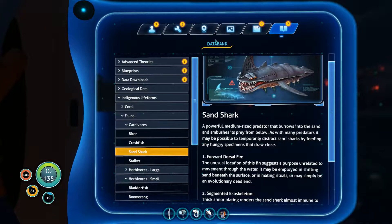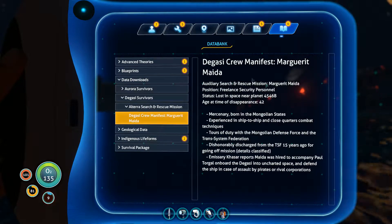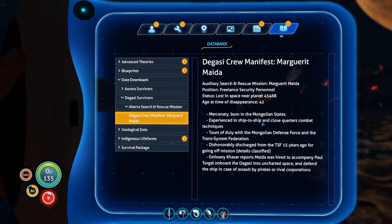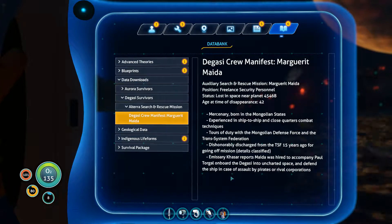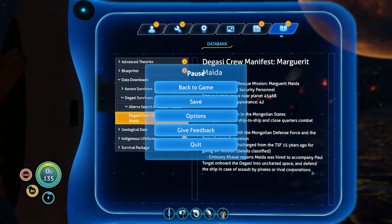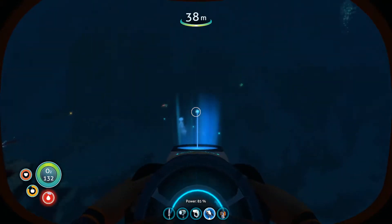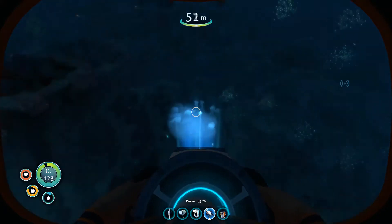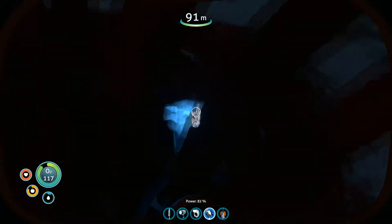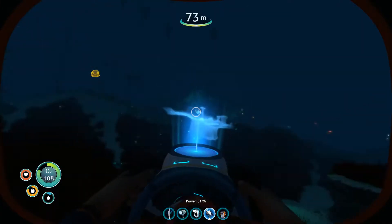Seek fluid intake immediately. I'm about to dehydrate. I just gained a databank log - crew manifest download. Survivors, search and rescue. Hired to accompany Paul Toggle on missions into uncharted space and defend the ship in case of assault by pirates or rival corporations. This really is a plutocracy, isn't it? Anyway, I need to find some water ASAP. I am quite steadily dying. I need to find bladderfish. No doubt there's some less hunter-gatherer approach to get water. There's some quartz - I need that.